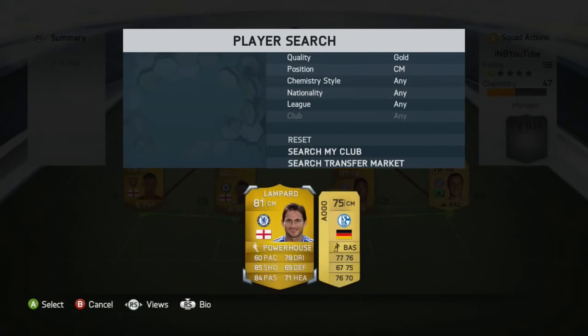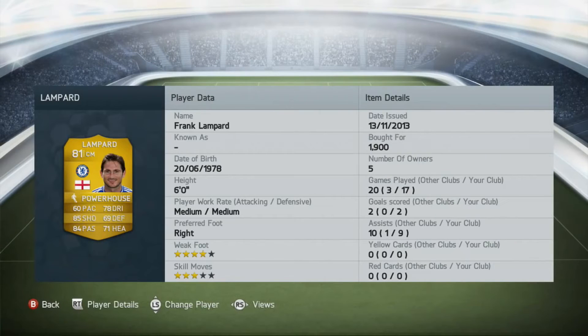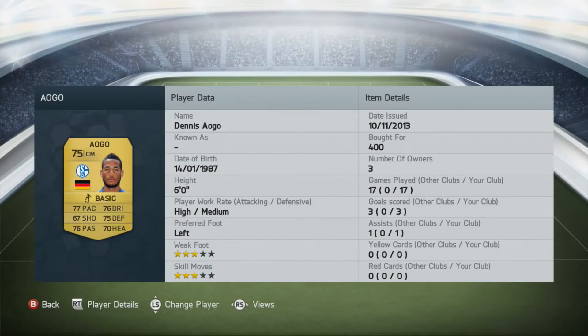In the two central midfield spots we've got Frank Lampard and Iago. Lampard is amazing — nine assists and two goals in 17 games, just absolutely incredible for 1900 coins. He's got 84 passing and 85 shooting, and he's my favorite player in real life which is why I picked him. Iago has three goals and one assist for just 400 coins — with 77 pace, 76 dribbling, 75 stamina, 70 heading, and 75 passing, he even scored a wonderful goal with only 67 shooting.